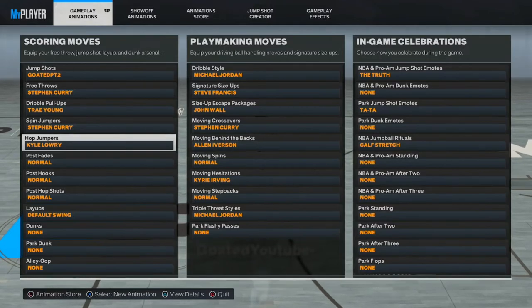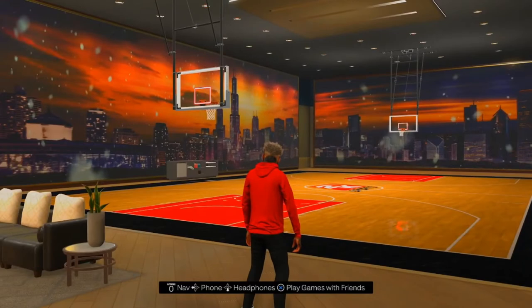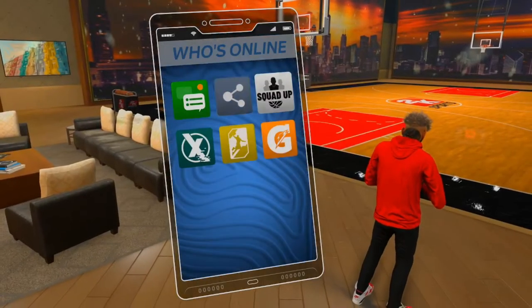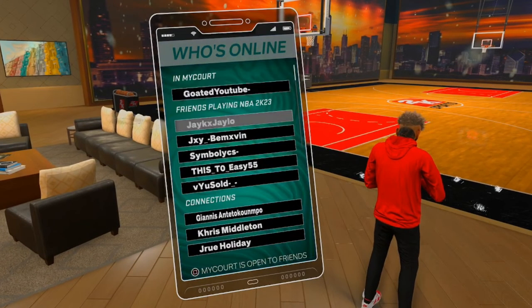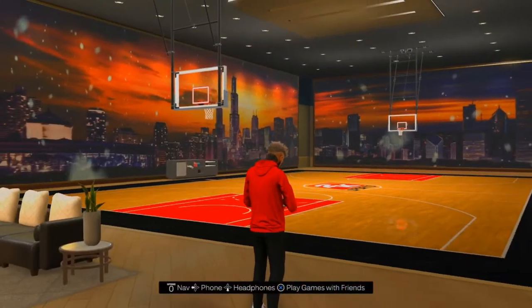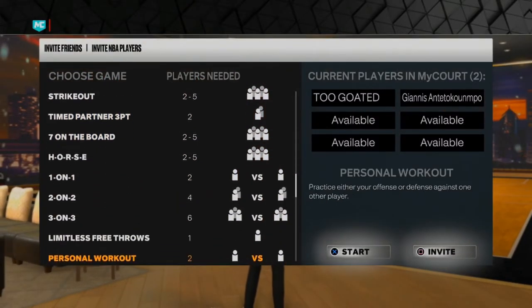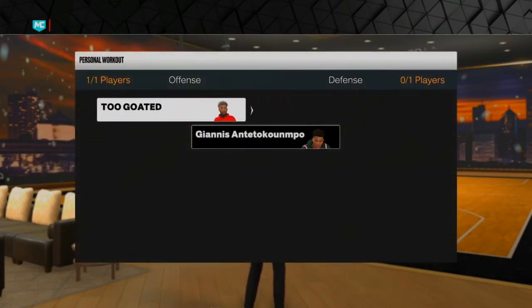Now it is time to hit the MyCourt. I always say this for my dribble tutorials — I come to the MyCourt, go to Squad Up, and invite a teammate from whatever team you're on. Once they get there, press X, go all the way down to Personal Workout, and just make sure you're on offense.